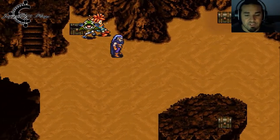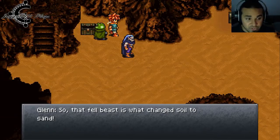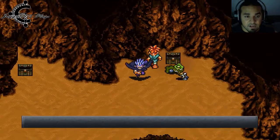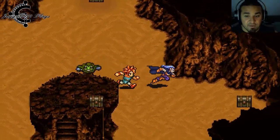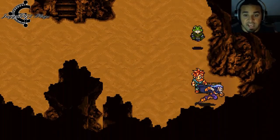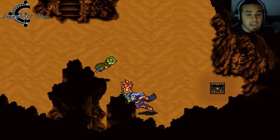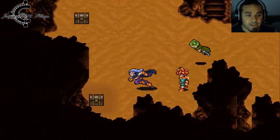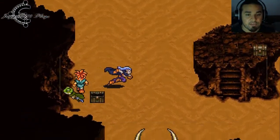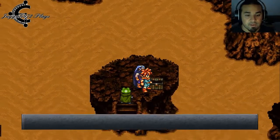Just do yourself a favor — dodge anywhere you can, because you only get one chance to get all these treasure chests. Go get them and avoid the Retinite — I believe that's what he's called in this version. We find a Memory Cap, High Aether, and a Muscle Ring.